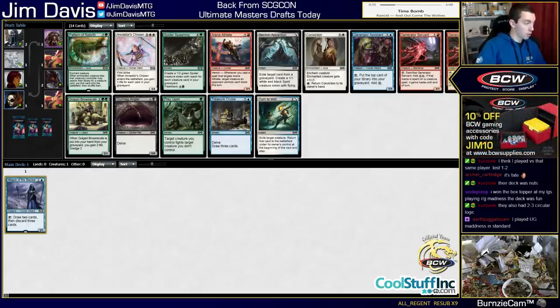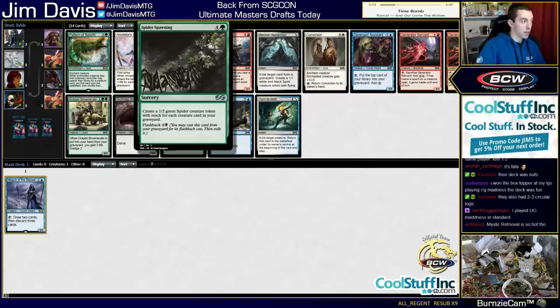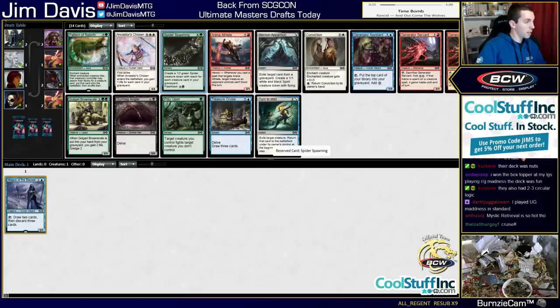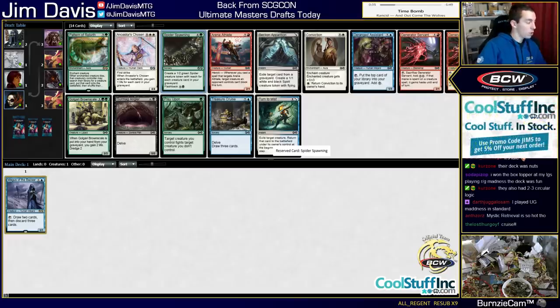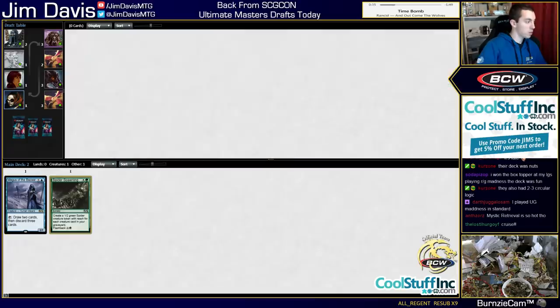Spider Spawning is also on the table for this Magus of the Bizarre - that would go well with our Madness stuff. Spider Spawning is really good. Our Spider Spawning deck 3-0'd pretty easily. Because there's so much self-mill in the format, you can usually see your whole deck and use it. Cruise is good but it's not a card you need to slam early - it's a common. Arena Athlete is really good in Mono-Red with Reckless Charge. But Spider Spawning here is pretty awesome.